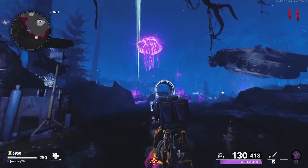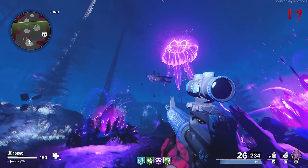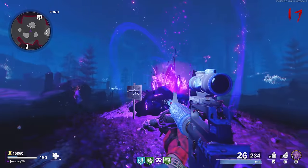Once you've shot them all, another zombie will spawn above Pond. If you shoot it, you'll get a free kill streak. But if you don't and happen to run under it, something bad happens.